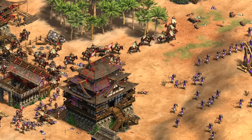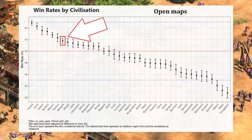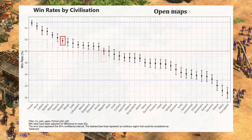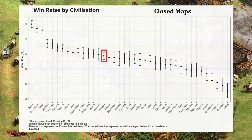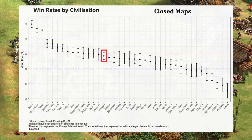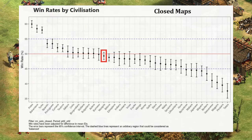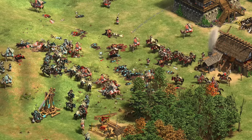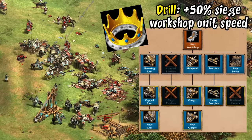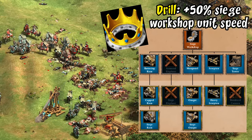As it stands today, Mongols rank around seventh best on 1v1 open maps, carried a lot by fast uptimes, and are considered a very strong Arabia civilization — as they have been since the very early days. On closed maps they rank pretty average, which isn't unexpected from a civilization that leans on early aggression and raiding, though their siege is also quite strong. Arguably part of what makes the Mangudai so strong isn't just the unit itself but how well it's complemented by Hussars and a large variety of faster-moving siege.